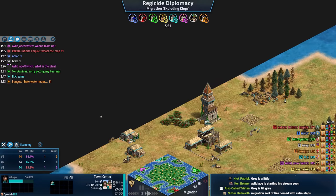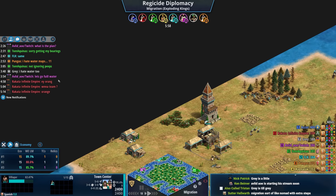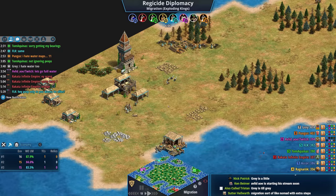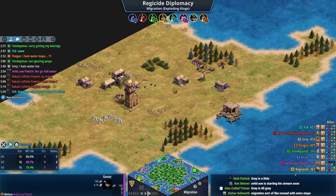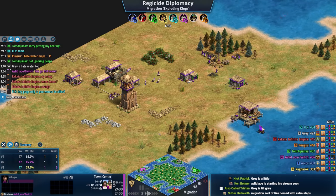Purple messaged everyone saying 'want to team up.' Blue said yes and gray said yes, so he allied those two and now asks 'what is the plan?' After dozens of community games, you should probably ally everyone at the start, because people look for players they can't trust. Usually you just ally everyone and adapt.